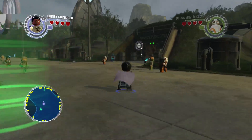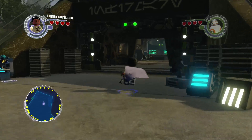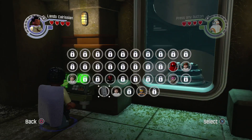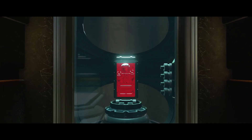We're going to run right on out of here, right on over here, and right on up in here. Right there is our next carbonite unlock.